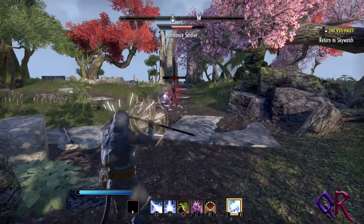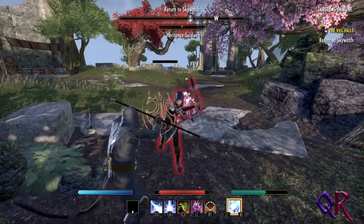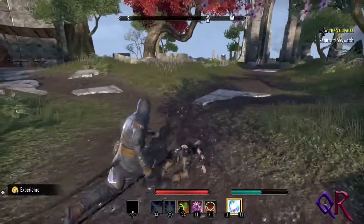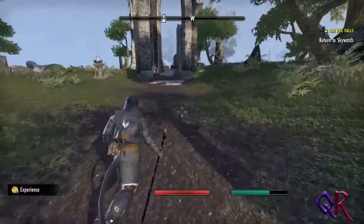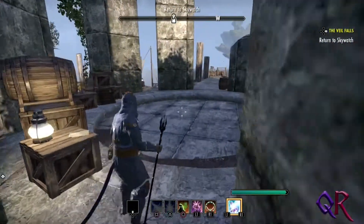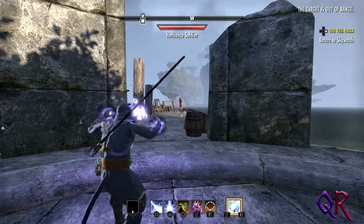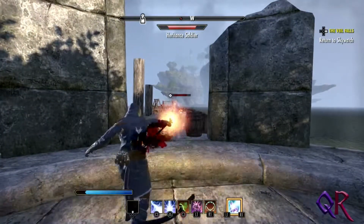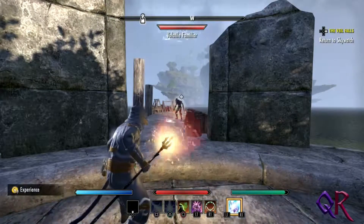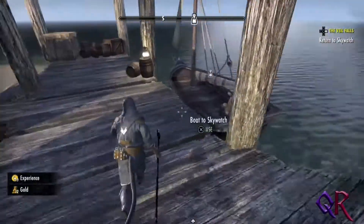There are also a couple of imps at the isle. Scampi, would you please? Inheritance soldier — we should probably deal with that. Out of range? No! You are out of range! That lightning — I'll take that. A little bit of gold, not too shabby.